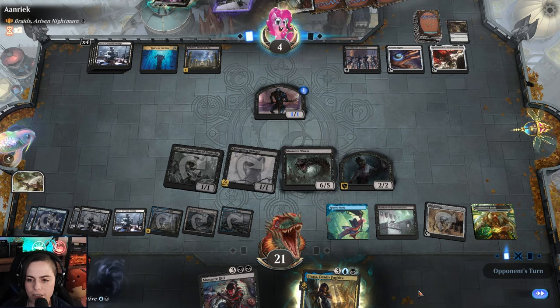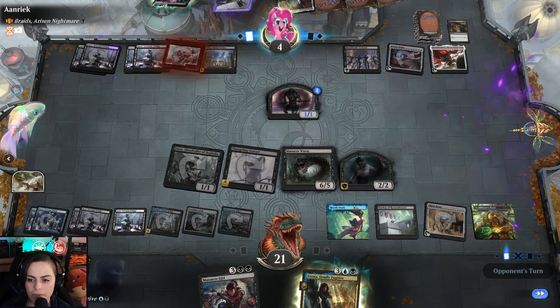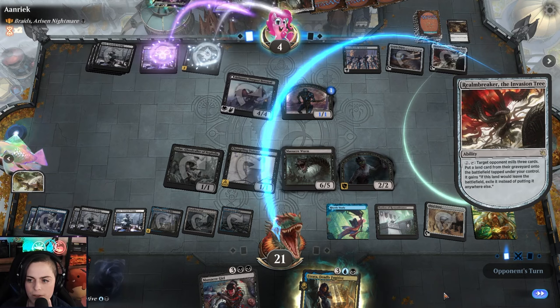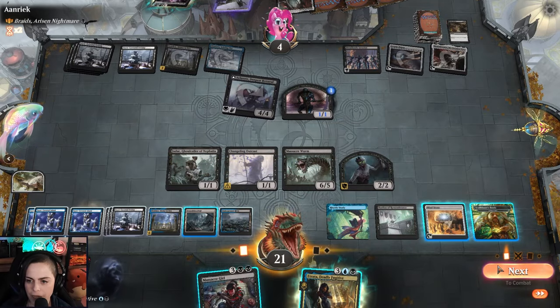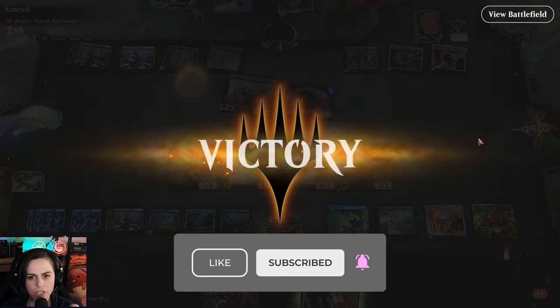I'll put in the commander next to you, because if they board wipe I'm not really as concerned because they'll end up dying from the triggers. I could just put in Massacre Girl as well. Is that how we want to win? Yeah, let's do that — oh JK, unless they squeal. GGs opponent.